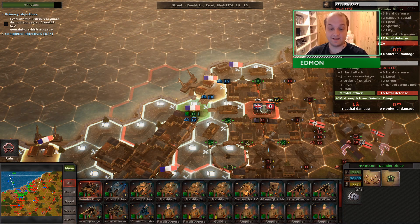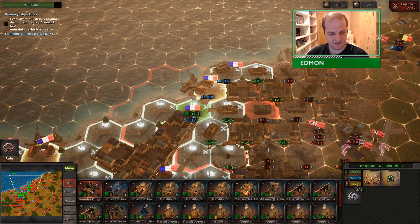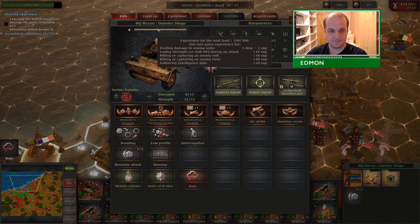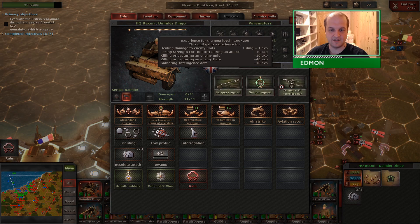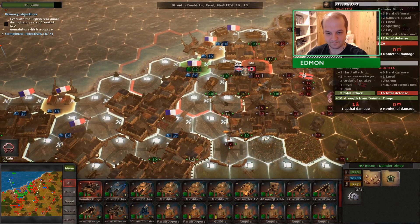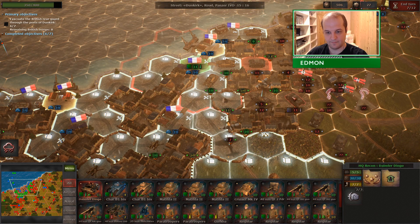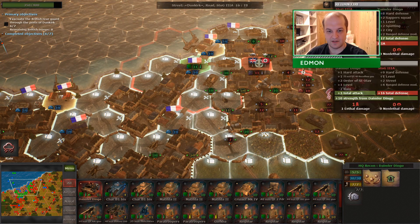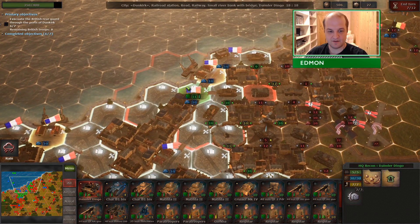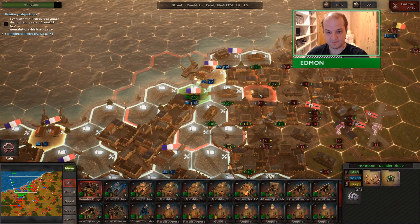It works exactly as you would expect — it rounds up all of your units to level 1. Now there are some interesting things in the EXP system I've noted. The Dingo has 199 EXP. You get 1 EXP for damage and 10 for losing strength during an attack. There are plenty of units here where I could do 1 damage and take 1 in return. So I should get 11 EXP: 1 for the damage and 10 for taking damage.